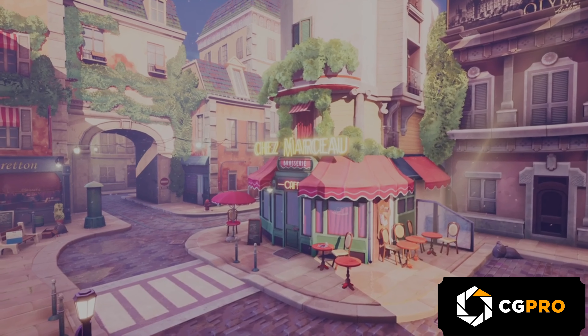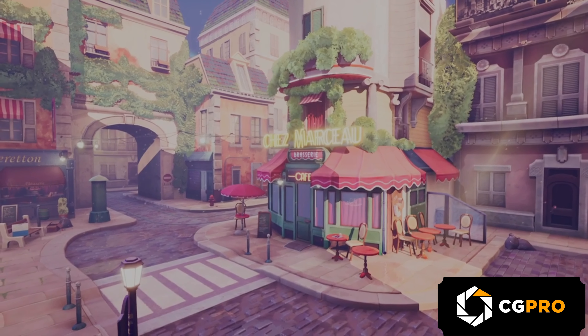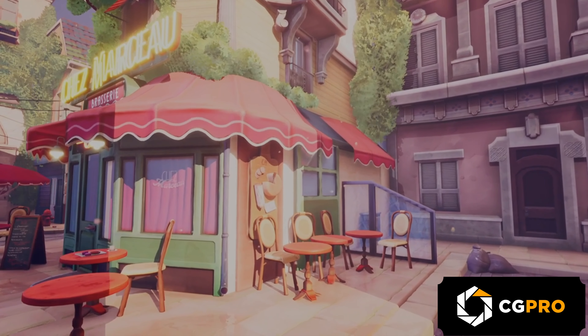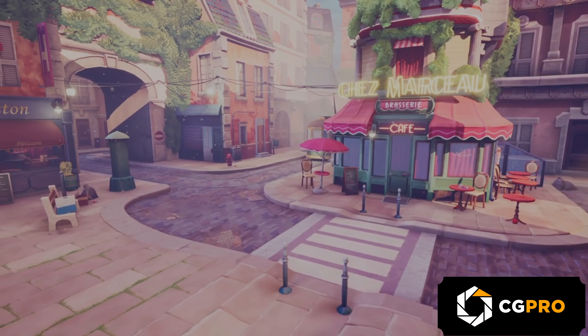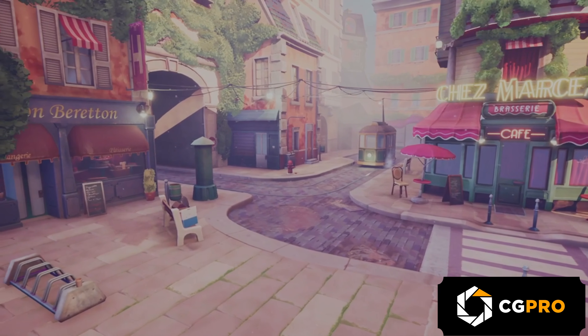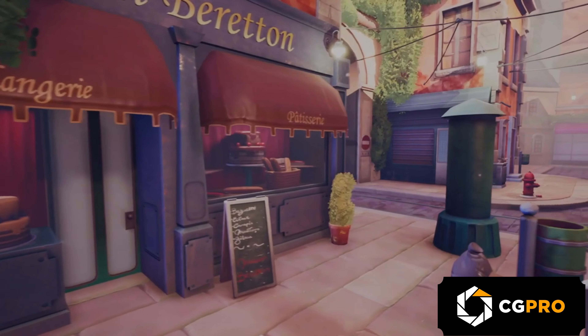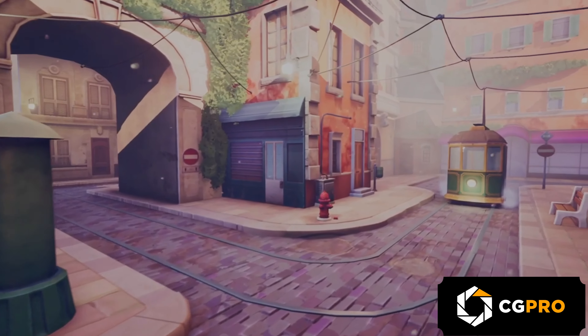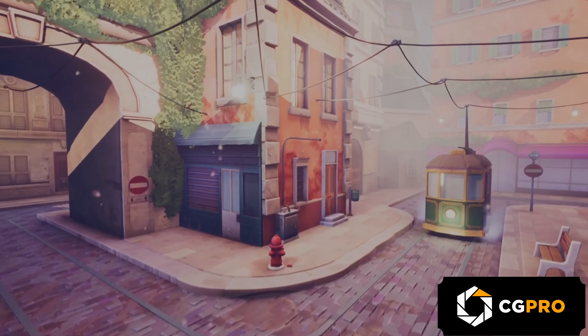First up, we have the Stylized Paris Street Pack. This one offers 166 unique meshes to help you bring a vibrant Parisian street to life. Designed by talented artist Julia Coco, this pack delivers high-quality, game-ready assets with unique concepts and meticulous attention to detail. Whether you're working on a stylized city scene or just need some elegant street props, this pack's got you covered.